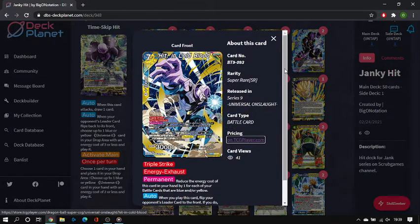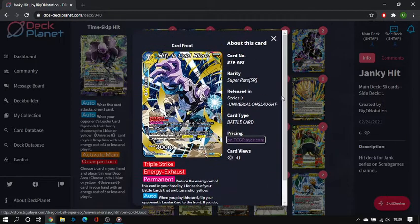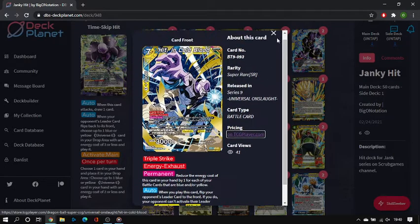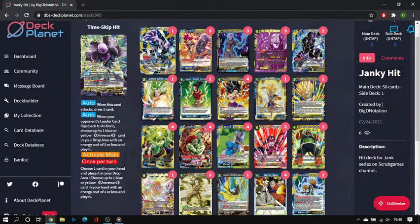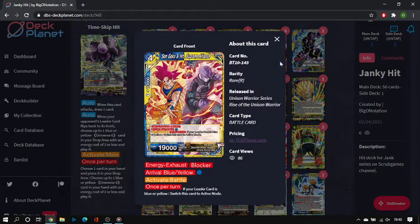The first card is Hit in Cold Blood — a finisher. Its permanent reduces the energy cost by one for each of your blue-yellow battle cards, but it has four specified costs so the minimum is always four. It's an expensive finisher, but it's a 30k triple strike, and when you play it you flip your opponent's leader to the front and they can't activate their awaken or wish skills until the end of the next turn. We're only running one because it's a boss monster that doesn't come up constantly.